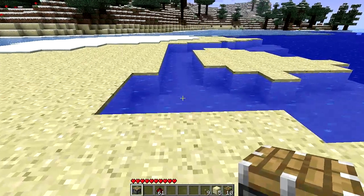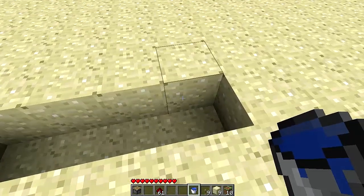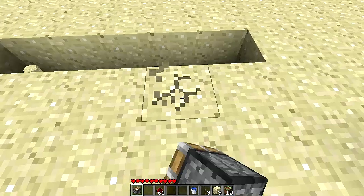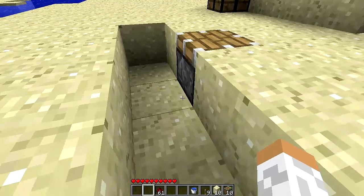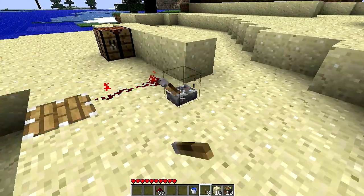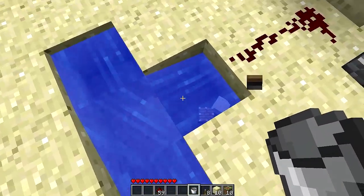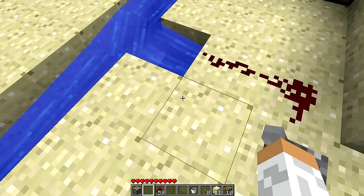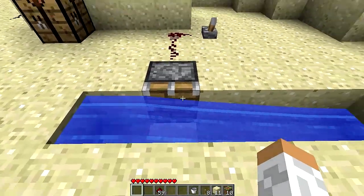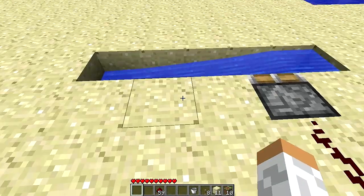There's also something else you can do with this — you can put it in water. Let me just find a place. I got a bucket of water here. Normally water would flow down, right? So with this you can put a piston there, add some redstone. You have to put it on the side. And as you can see, it works as a dam — it stops the water. When you open it back up, the water goes down. So that's pretty cool.